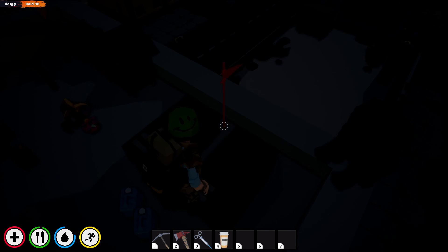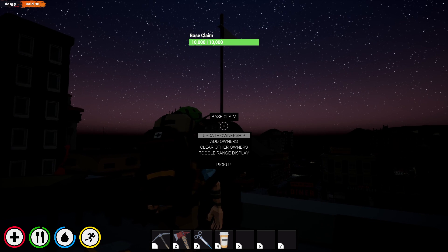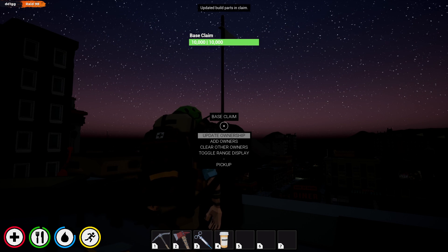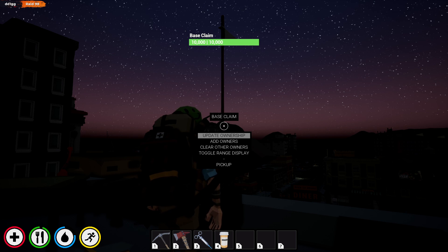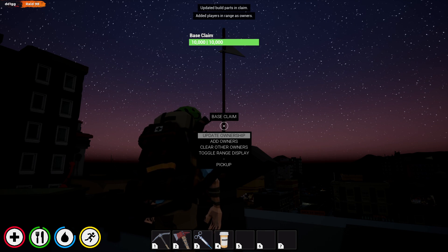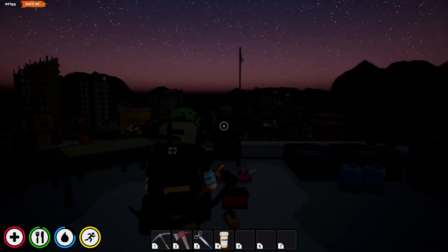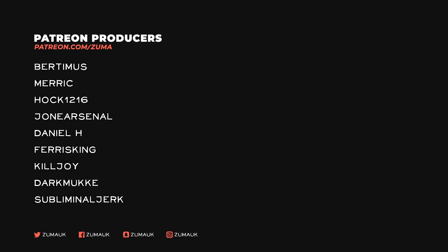I'm going to put fences around there. Where can I put this — ah, perfect. Update ownership, toggle range display, updated build parts in claim, add players in range as owners. I am claimed, right? Hopefully. Well, that took a lot of resources but the base is claimed. That's not done, that's not done — it's contaminated, that's not done. Good, it's not done.